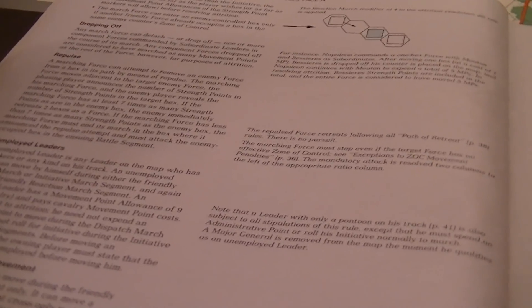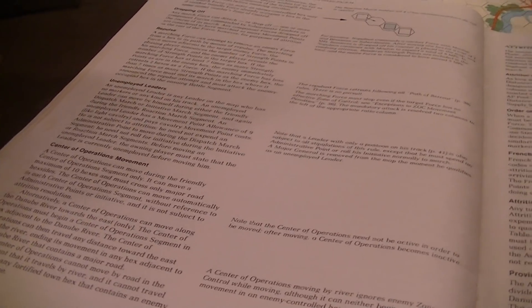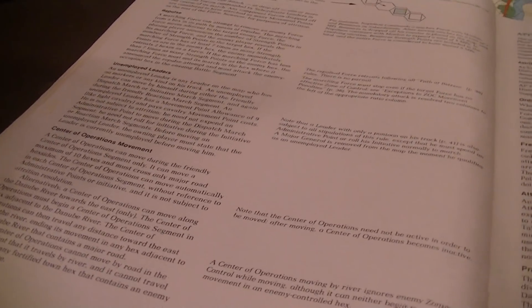Unemployed leaders who don't have troops have a movement allowance of nine, as though they're light cavalry. You don't have to spend admin points to move them and don't have to roll for initiative. The center of operations itself: you're allowed to move it up to 10 hexes only on major road hex sides, and it doesn't cost any admin points. However, it will flip over and not be serving as a center of operations. It can also move along the Danube but only eastward — it must start adjacent to the Danube and can travel any distance east along the river, plopping off anywhere on a major road.